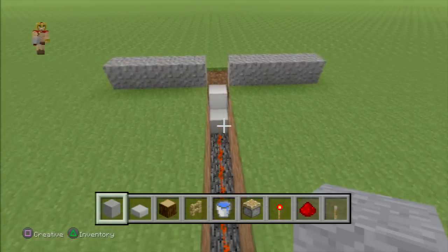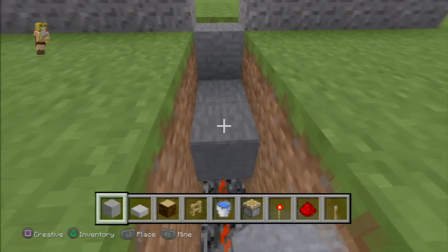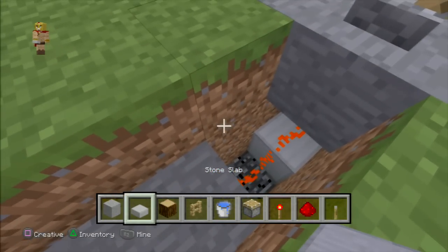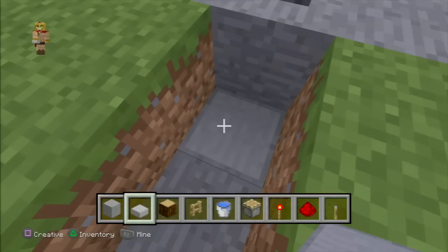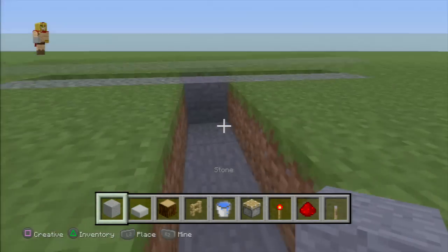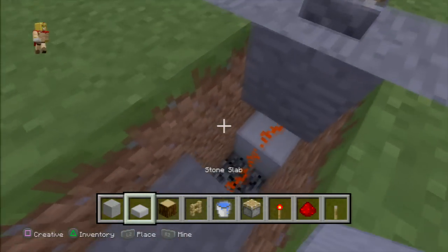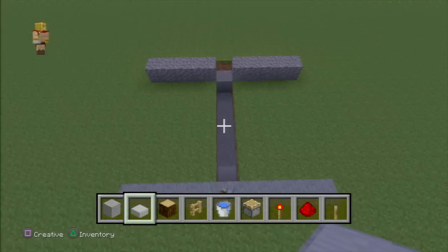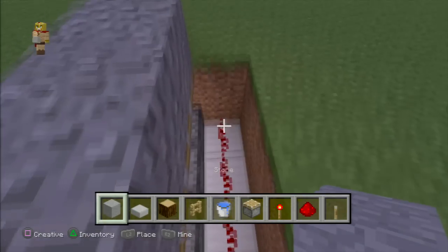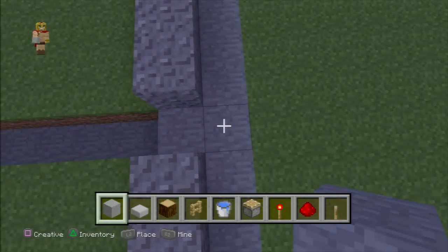We're going to need a half slab at one point and I'll explain why. Add smooth stone covering it up, two blocks high, and then go all the way up to this point. You want to add a half slab here because you don't want to lose the connection between the lever and the redstone — if you put a full block there it's going to cut off the connection. With a half slab it doesn't interfere with that connection. Then go right behind and place smooth stone right on top of the redstone which is parallel to the ground, and stretch that right around because we're going to put water in there.